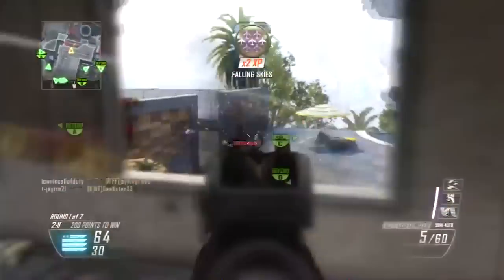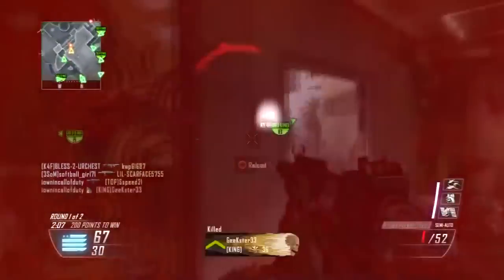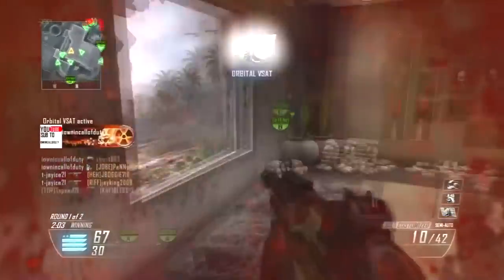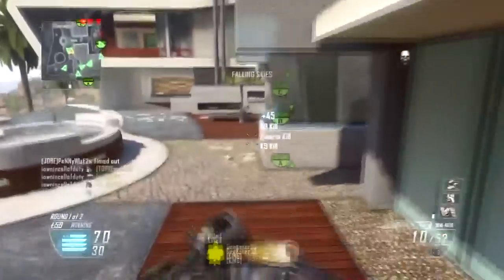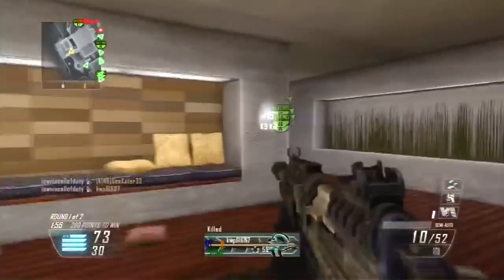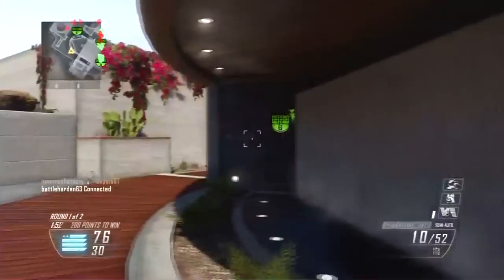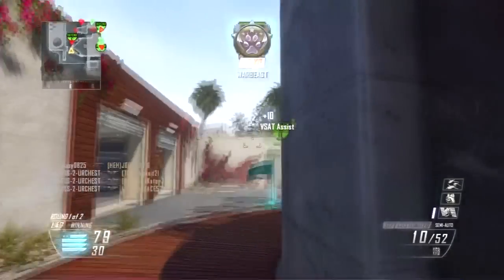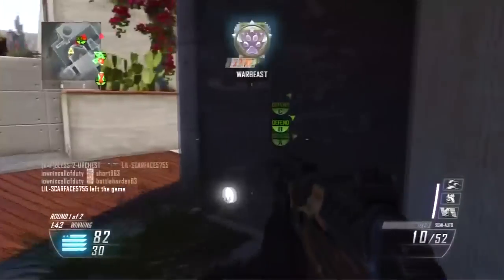Look at how I don't die here — this was crazy, I really expected to die. I would run Fast Mags on it instead of Extended Mags, because with Fast Mags you're going to reload faster, and Extended Mags is only 4 more shells in the magazine. I'd just rather be able to reload faster, because you're going to need to reload quite often with this gun.